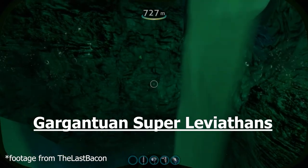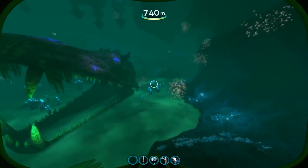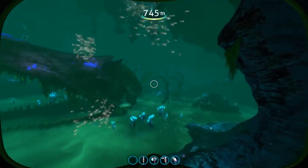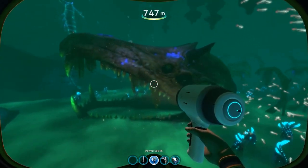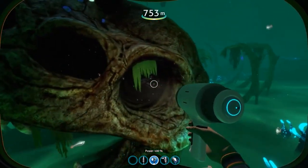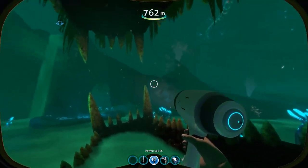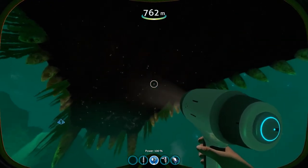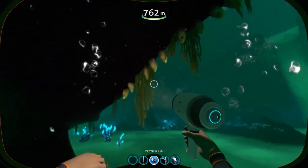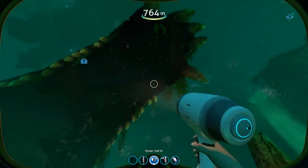If you ask almost any Subnautica player what the scariest zone is, almost everyone would say the void. It's a giant never-ending chasm of utter darkness and terror that can be found by traveling to the edges of the map in-game. It's also here we can find massive ghost leviathans that will hunt down and decimate anything they find over 8,000 meters below the sea. And while these creatures are terrifying, there may actually be even more demented monsters deeper in these waters — the gargantuan super leviathans. They are a rumored apex predator that is said to dwarf any and everything we have seen in the game so far, and also may hold some secrets to the ancient history of this planet.